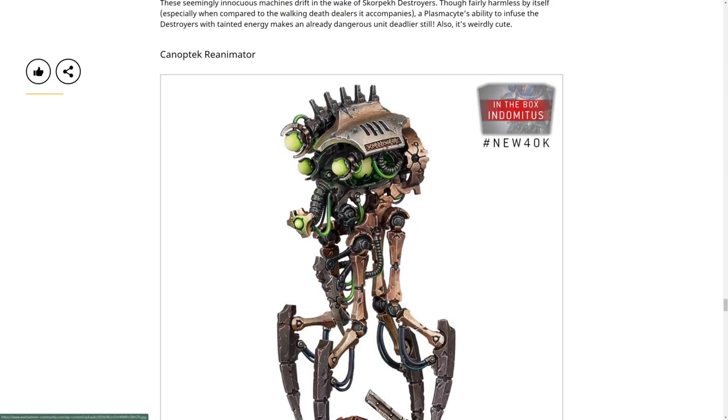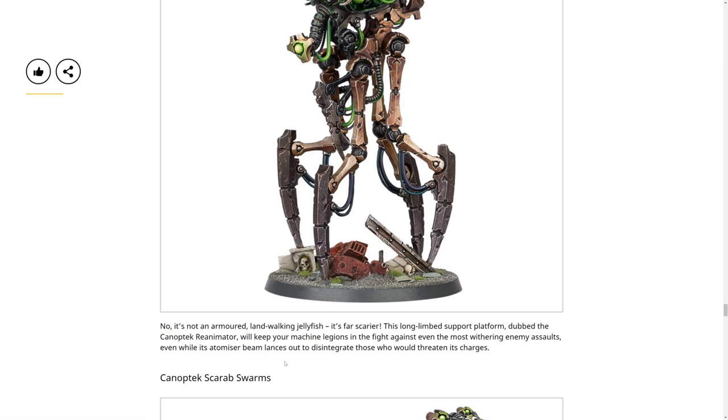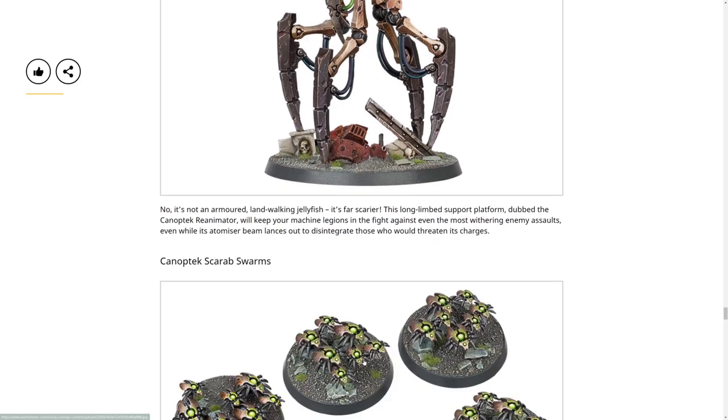The Canoptek Reanimator is one of the big walkers we've been seeing - it looks like a Castellan down there. But instead of a gun it helps with reanimation protocols. This large walking jellyfish-like machine - dubbed the Canoptek Reanimator - assists machine legions in the fight against even the most withering enemy assaults, while an Atomizer Beam lances out to disintegrate those who would threaten to charge it. So it heals and it has an Atomizer Beam.